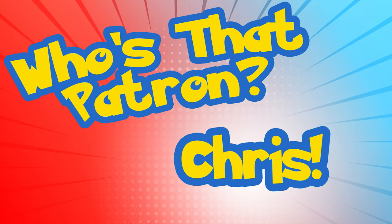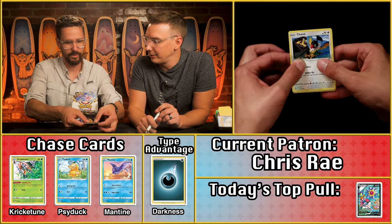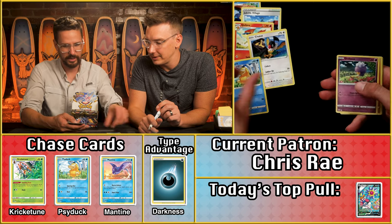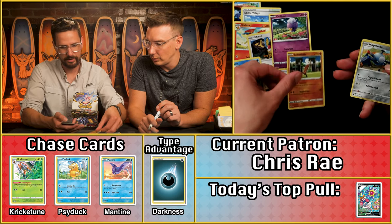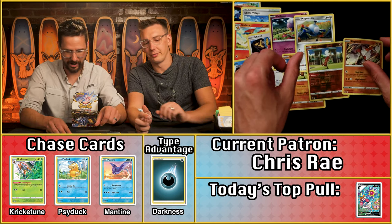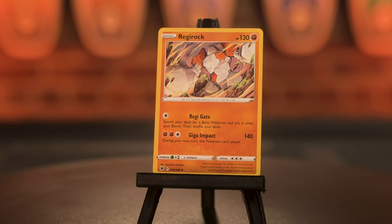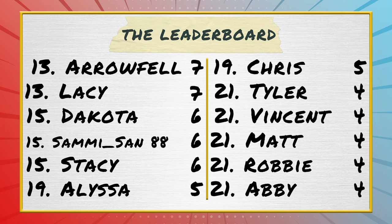Chris Ray is next. Only two dark energies so far; another one feels overdue. But no energy in this pack — just a point on the Psyduck. Then the Sudowoodo, Magnemite, another Sudowoodo, and a Regirock. A two-point pack bringing Chris to five on Astral Radiance. At least you get two Sudowoodos.